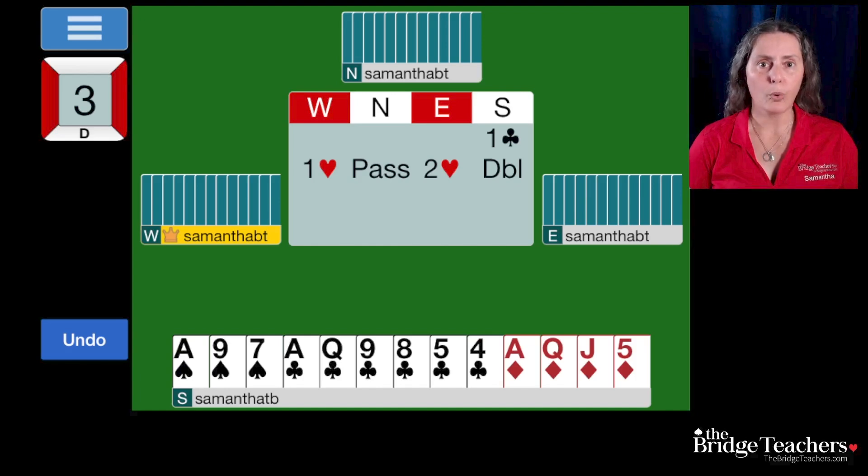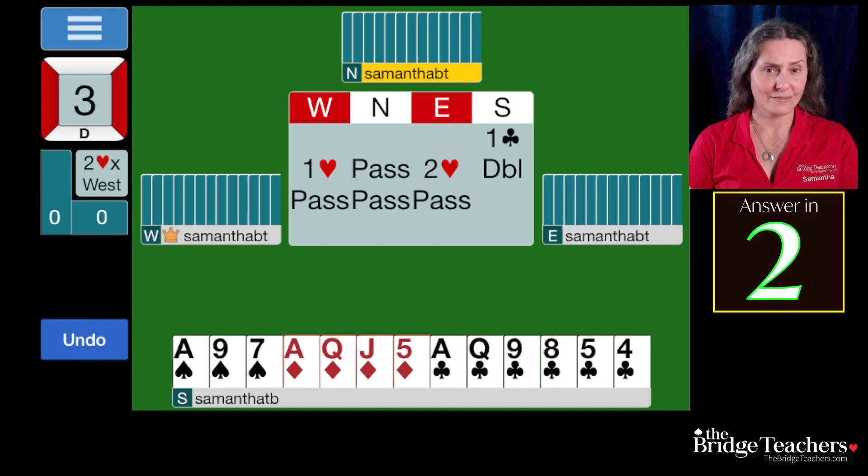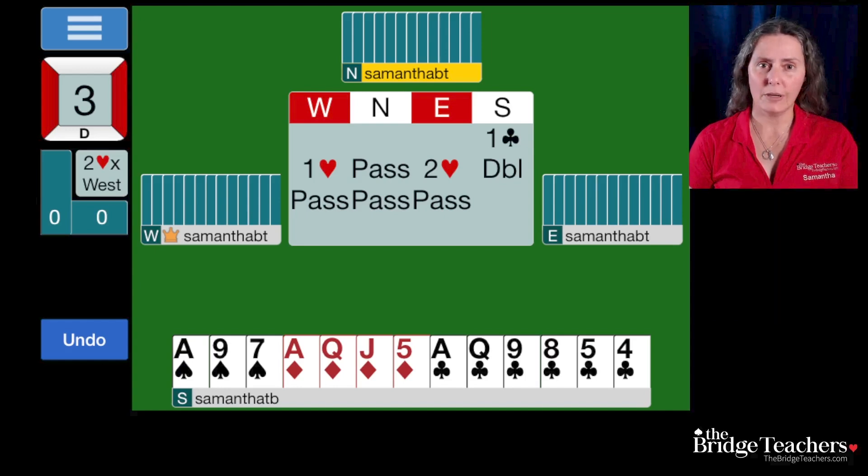There is another, more important reason to make the reopening double, and it has to do with partner. The person who held our hand bid three clubs and the auction went pass, pass, pass. If they had made a reopening double, the auction still would go pass, pass, pass — but for a different reason. Any artificial bid can be converted to a natural bid with the act of passing. Partner has taken our takeout double and converted it to penalty by passing. The natural meaning of double is penalty — 'I don't think you can make that.' We can convert any artificial double to penalty by passing, which is what has happened here.